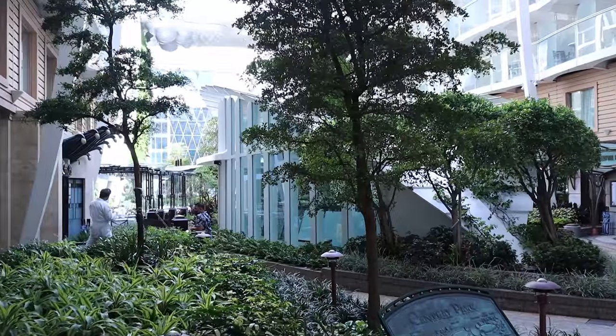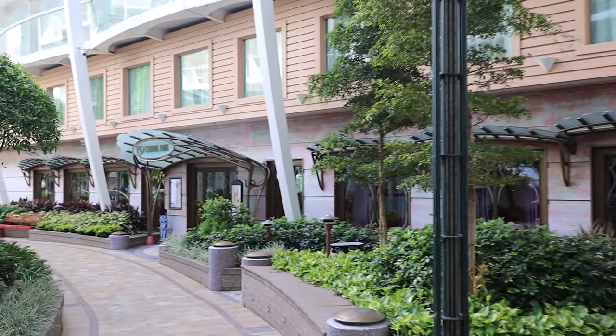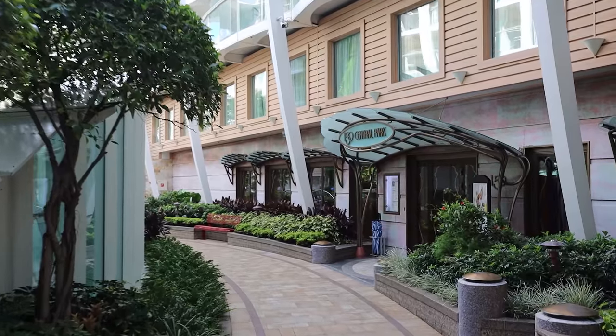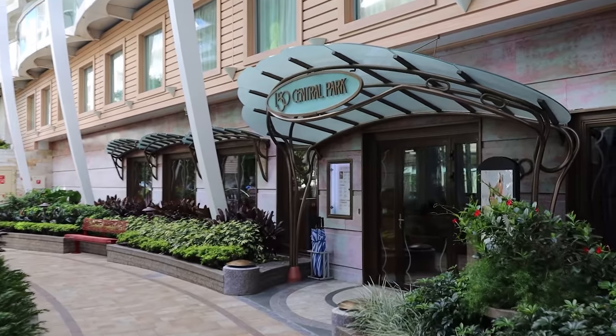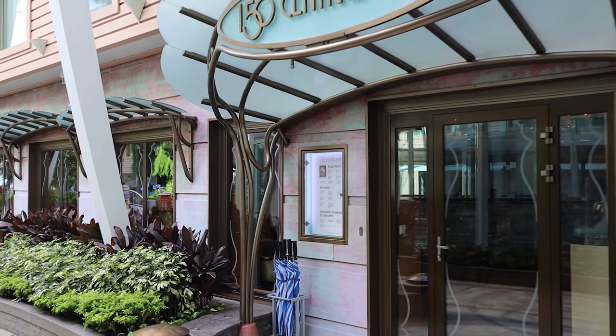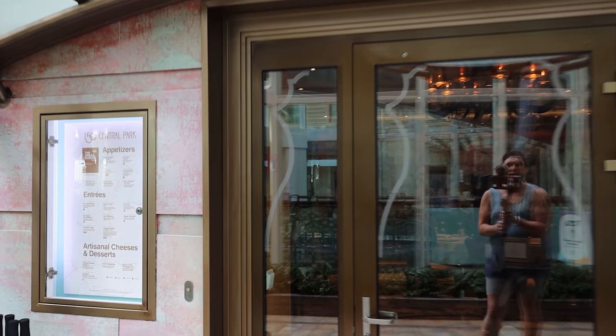Coming out to Central Park — another amazing neighborhood on board Allure. I want to start by pointing out 150 Central Park, a specialty restaurant that's the same on all four Oasis class ships. We absolutely love 150 Central Park; if you haven't been, we highly recommend going for dinner. It's a much more upscale and formal restaurant, and it does look fairly similar to the 150 Central Parks on the other Oasis class ships.